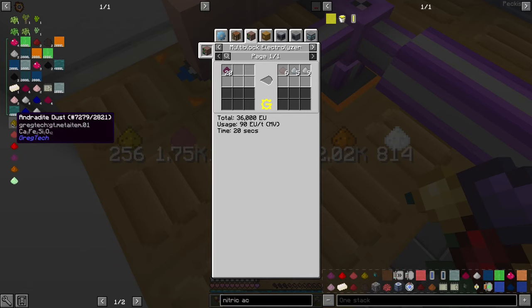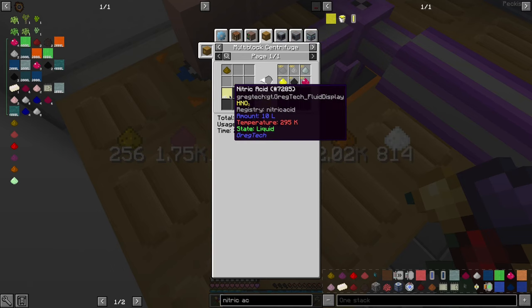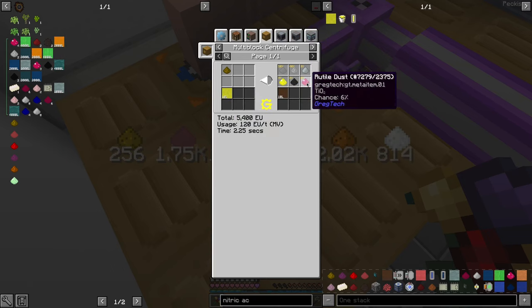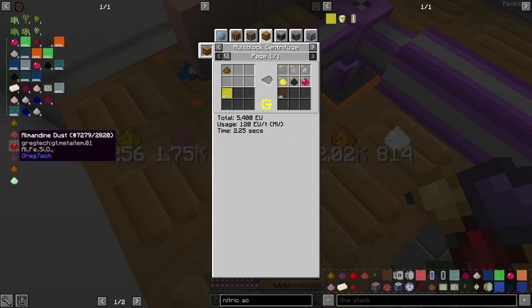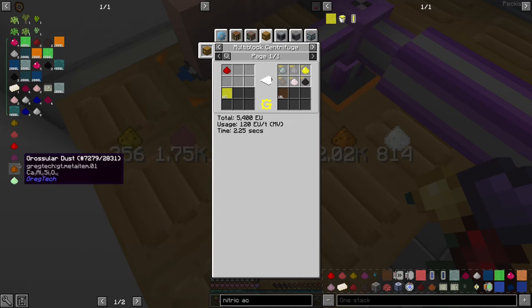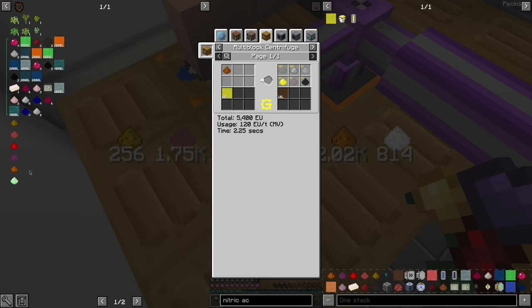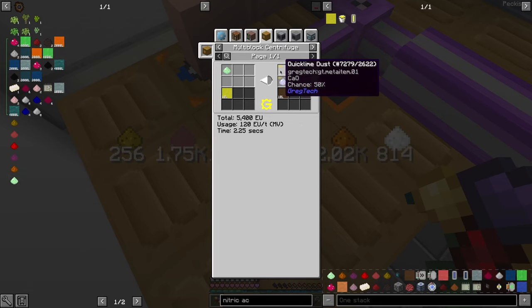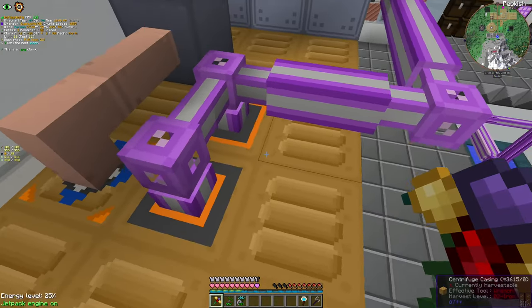Those are fine. But if we centrifuge them with Nitric Acid, we get a LOT more. And Tantalum is also a good bonus. That's actually a much, much better way of processing this. Most of them are chance-based, but the amounts are huge. And there is also a huge amount of unprocessed ones.